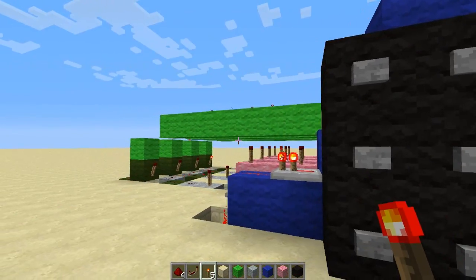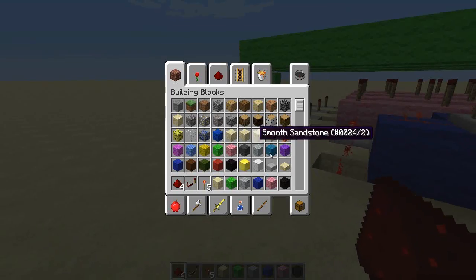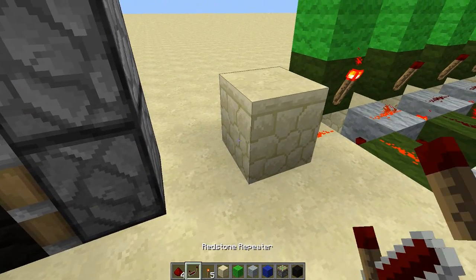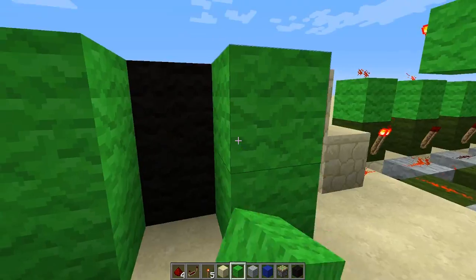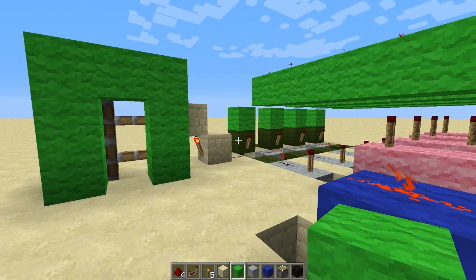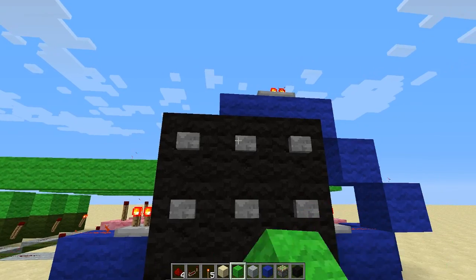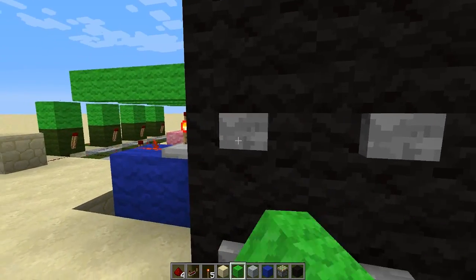If you press the right code — 1, 2, 3, 4 — this is your output, which goes into a piston door or something. Let's make a quick one: into a block with a redstone torch and a block above. If you press the wrong button the whole thing gets reset. If you press the right code, it will open. If you try to press the last button first, it will not open.